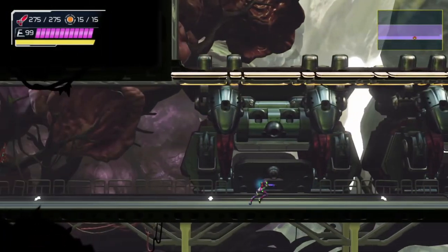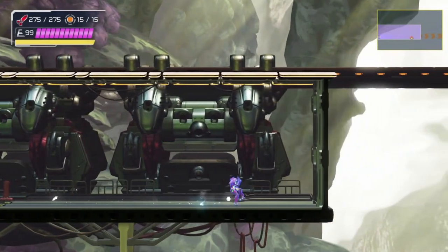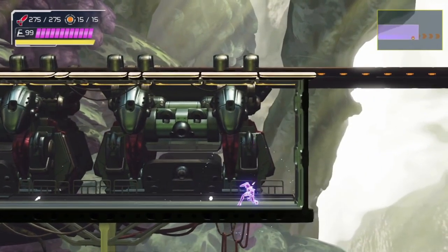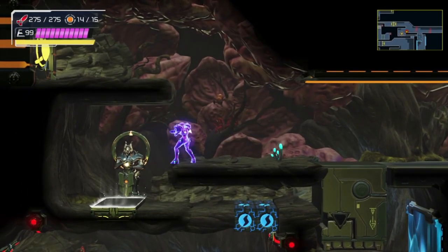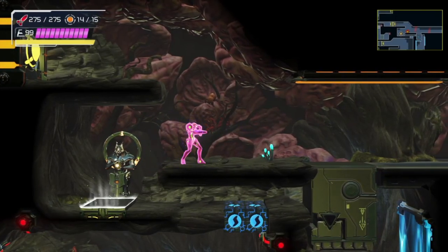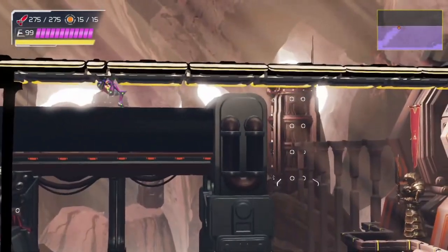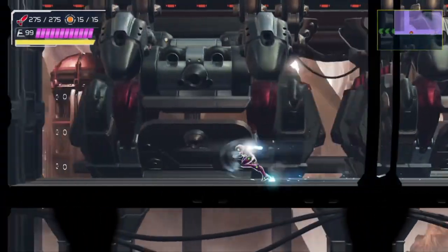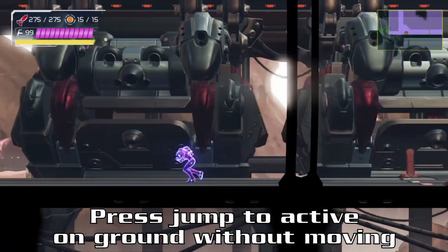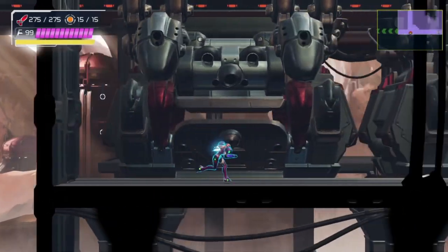To set up Shinespark, you'll need to have speedbooster activated. While running, you have to hold down on your joystick. Once Samus starts that animation, you have now stored a Shinespark. You have 5 seconds to decide whether you use your Shinespark or not. With Shinespark, you're able to launch yourself in all 8 directions. To activate Shinespark on the ground, simply press the jump button while standing still, then hold the direction you want to go.